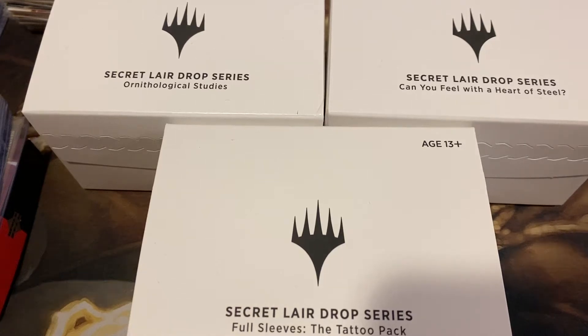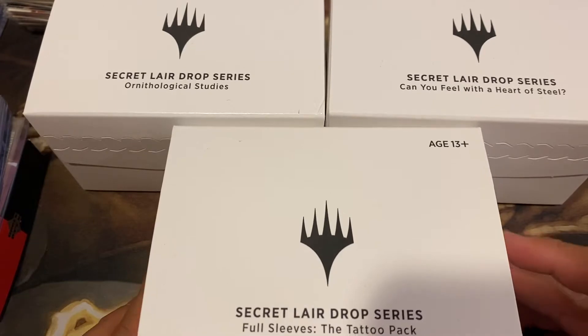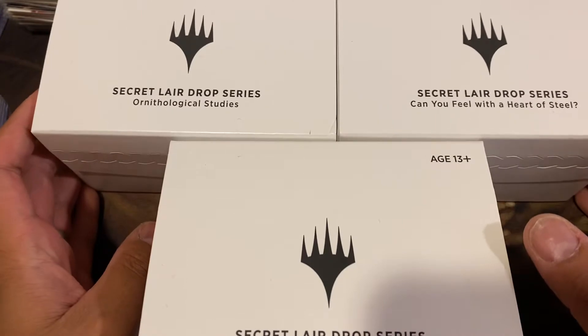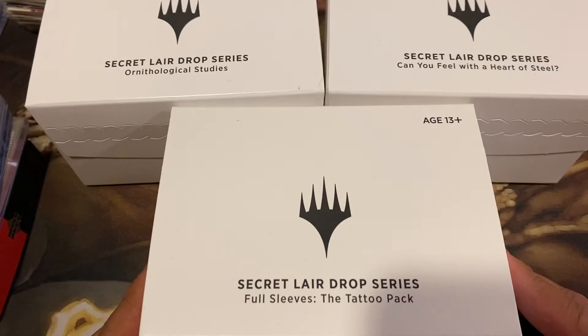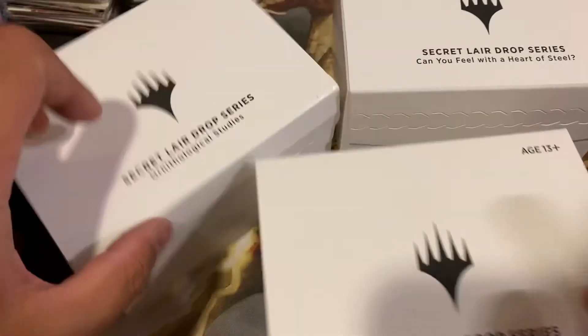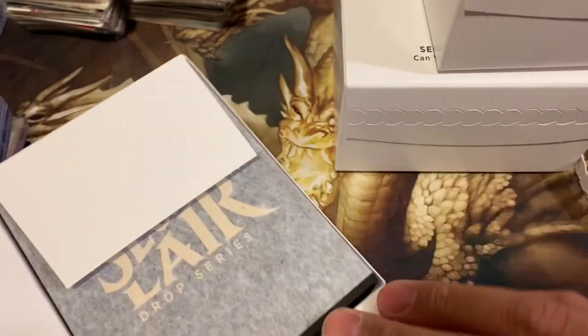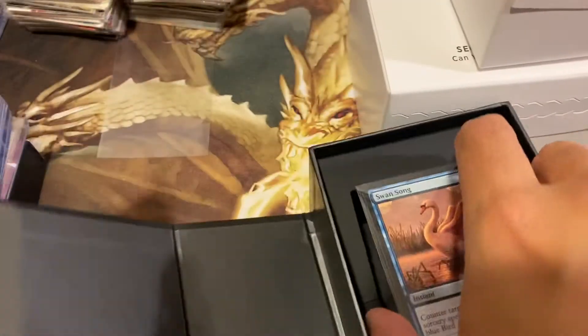What's going on YouTubers! Today I'm a little behind so I'm going to open all three boxes of the summer series Secret Lair drop. We have Ornithological Studies, Can You Fill With a Heart of Steel, and Full Sleeves the tattoo pack. Let's get started. I've heard from some viewers already that the prior two Secret Lairs I opened contain the same last name planeswalker, so let's hope it's a little different.